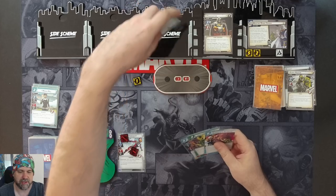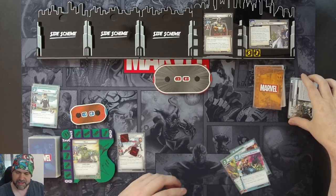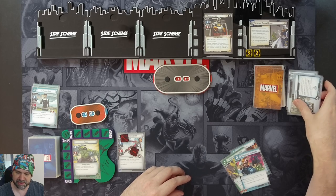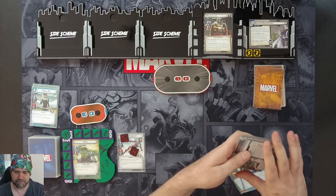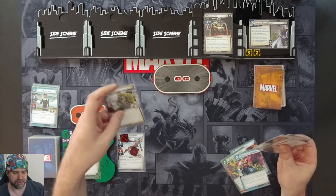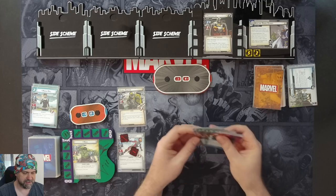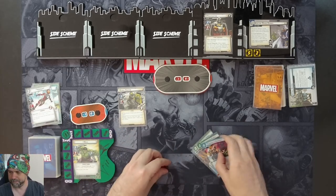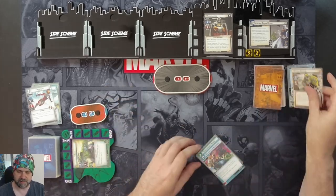Ironheart thwarts one more off the Hydra Patrol, getting rid of our crisis icon. The Hydra Patrol is defeated, triggering its when-defeated effect - we look for a Hydra minion and put them into play engaged with us. We grab the Hydra Hunter - its attacks gain piercing and ranged. We're not going to worry too much about it because we just swing for three to knock it out, but Ironheart gets knocked out in the process.